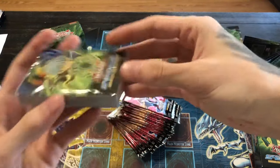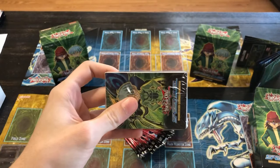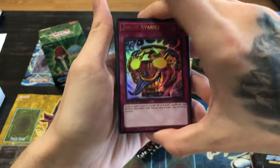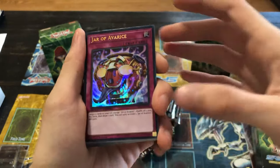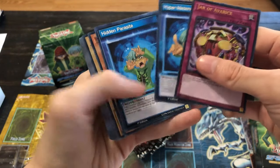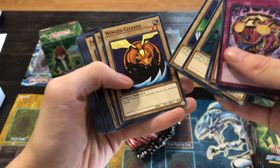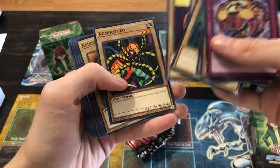Now we'll get into Weevil's deck. Jar of Avarice — not too shabby. I love these new Speed Duel cards, flows nice. Hyper Metamorphosis, Hidden Parasite, Perfectly Ultimate Great Moth — I love that bug — Petite Moth, Big Insect, Basic Insect, Wing Cleaver. There are a lot of basic cards but we're getting a lot of the Japanese cards in this, so it's pretty cool.